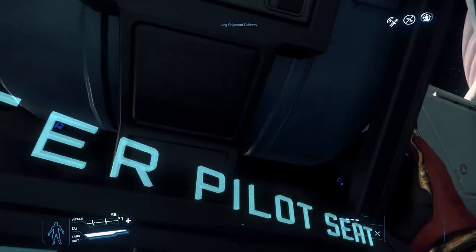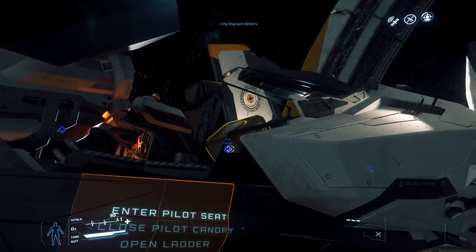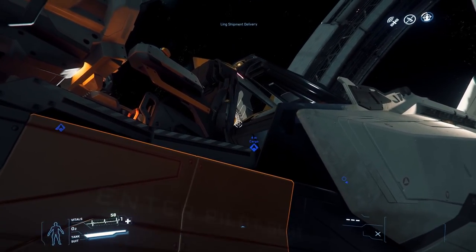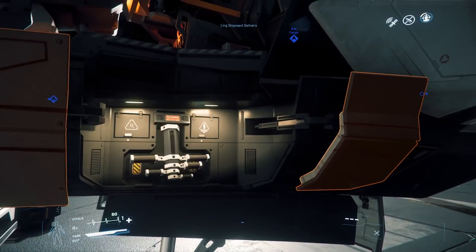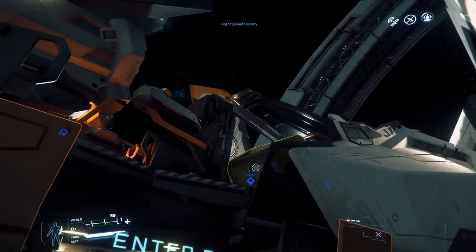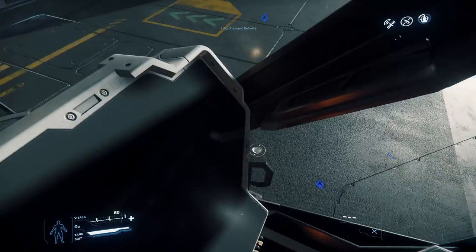So I finally find a spot, I put it in, and you can see it's kind of jiggering around in there a little bit. I get up trying to see if I can maybe get it back out — no luck. So I figured at this point it's in the ship; I'll take it to the drop-off location and see if I can get it to actually work there. I had a couple ideas I wanted to try out, so that's what I did.